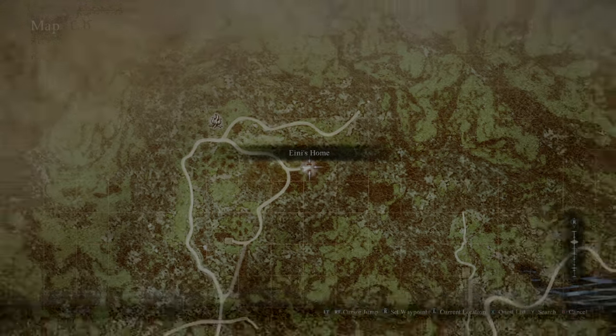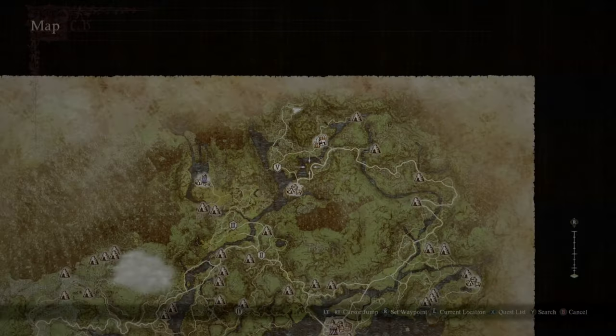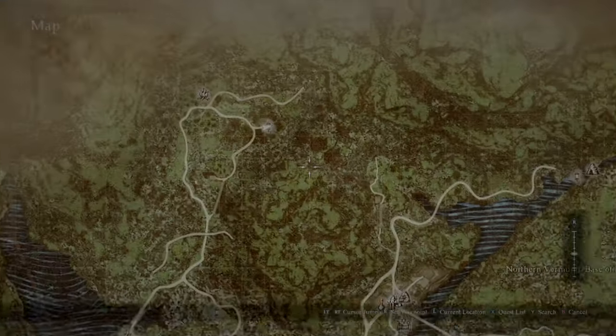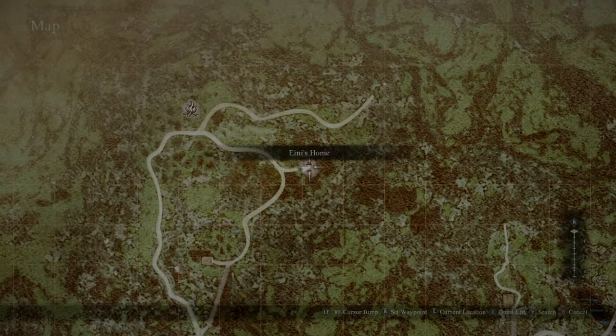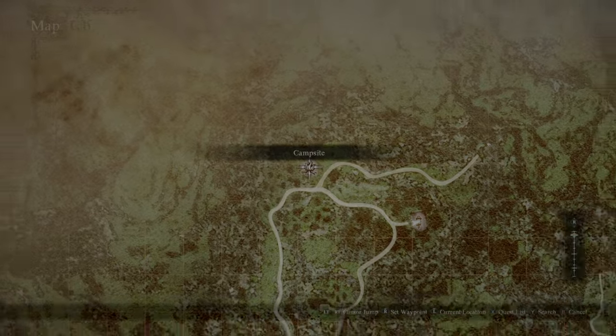Next, we can get Meteor-tron. In the same section where we got the three books, go to the top of the map — go to the left side and come all the way up to the top. We're looking for Eenie's home. Take note that there's a campsite right there, and we're going to be using that as well.